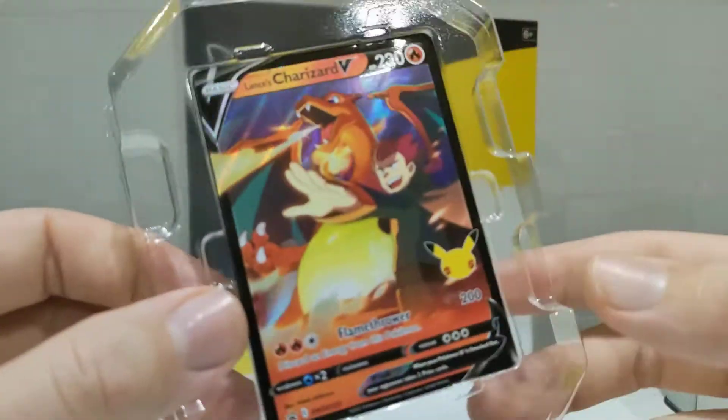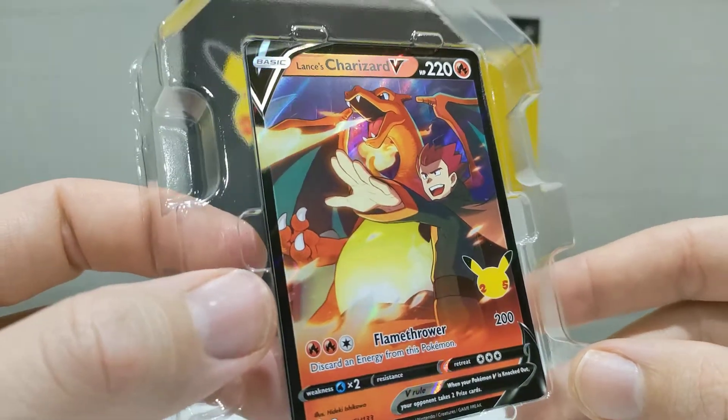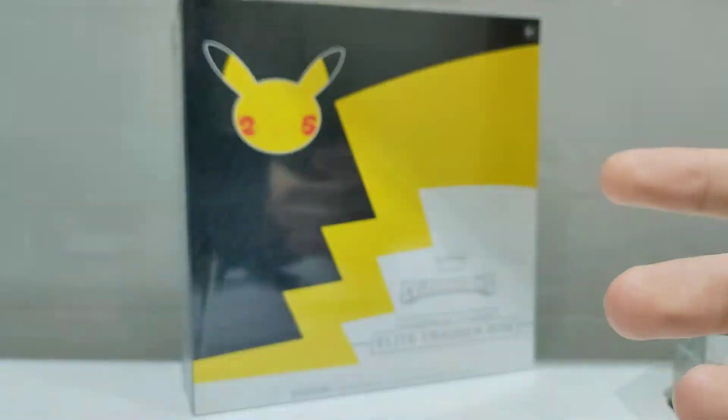Here's the beautiful Lance's Charizard Blackstar promo. Really nice promo — probably the best promo of the year for me, of last year even.